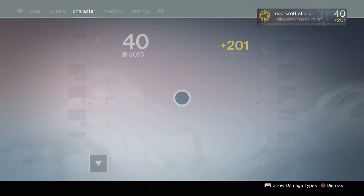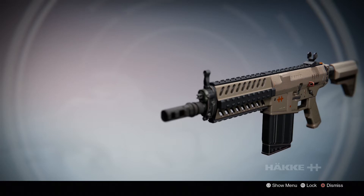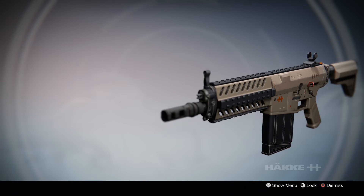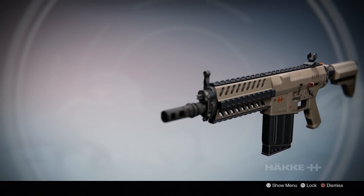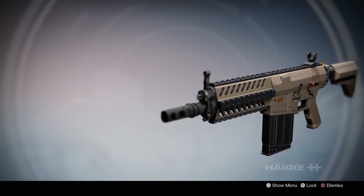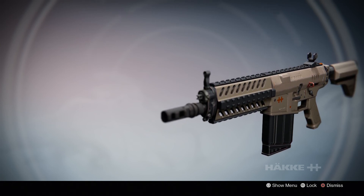Well there we have it guys, that has been the Hake Test auto rifle - it's Tony Hawk's Pro Skater Two in a gun. You just need to learn how to use it, and right at the end of that match I got it, but otherwise I just didn't get it. That gun is awful to begin with. Personally I wouldn't recommend it unless you really like No Land Beyond, because this is the auto rifle version of that exotic sniper rifle. So No Land Beyond players, this is for you. Thanks very much for watching - please keep liking, keep subscribing, and I will keep putting these out every week.